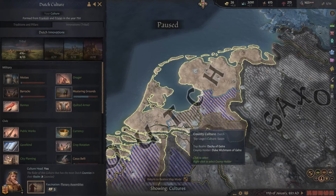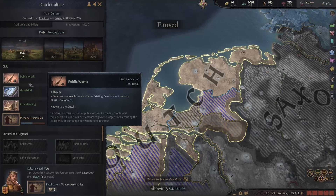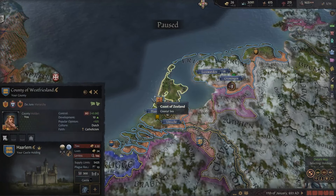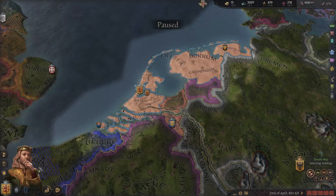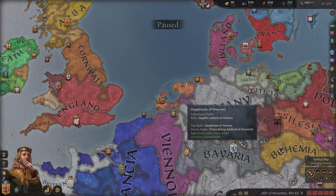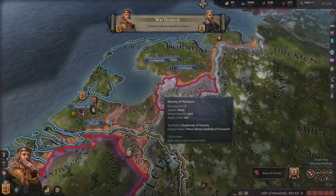The maximum development is 10 right now. With public works innovation we get a maximum existing penalty of 20, so we can still increase development — good to know. We get another stewardship point; we'll definitely be able to get all the perks before we die, maybe. We are 44 already. Let's try to go to war with Venus for the county of Oversticht, and we'll get some mercenaries to help.